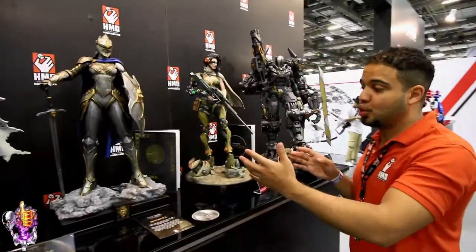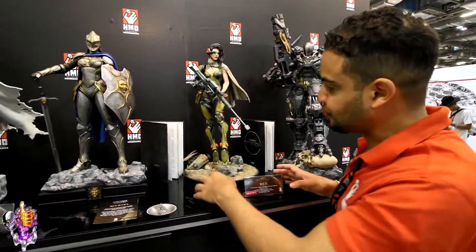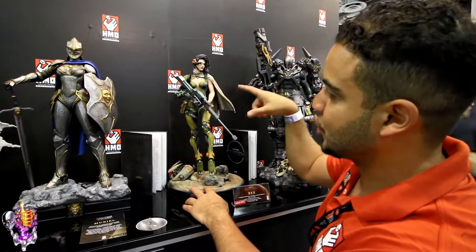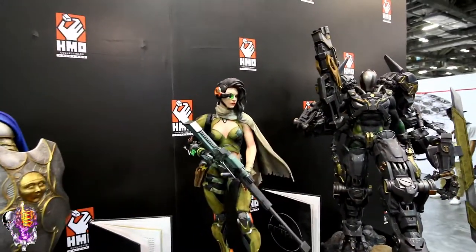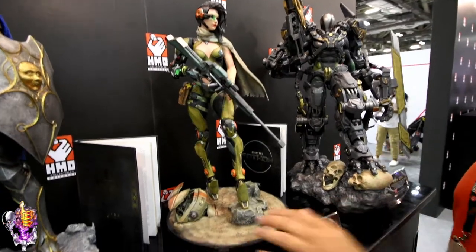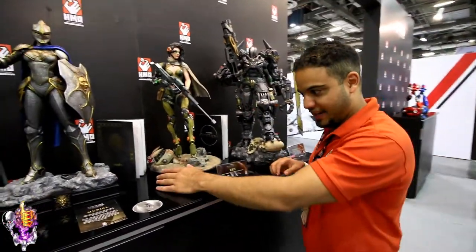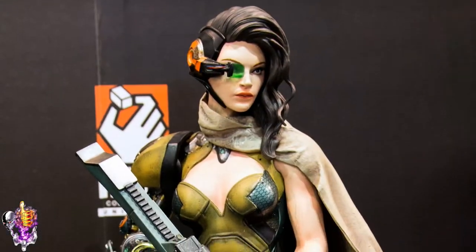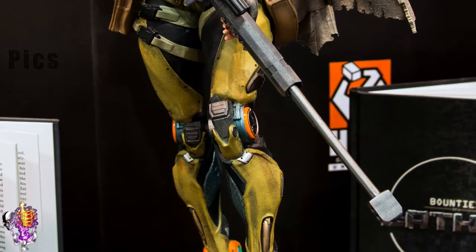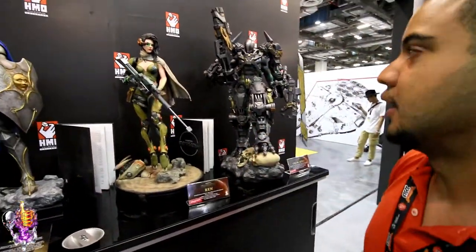Then we move on to Wren, and Wren is sold out — it sold out on the first day. This is a production copy of Wren, and it came out really nice. The detail, the base, the weathering — it all looks great. The cape and base are standout features; there's a bot that's been shot down. The first edition of the Bathos story explains how she shot this drone down. The hardcover books are limited to only 30, and there will be a soft cover on the website coming out a bit later, which will be a lot cheaper.